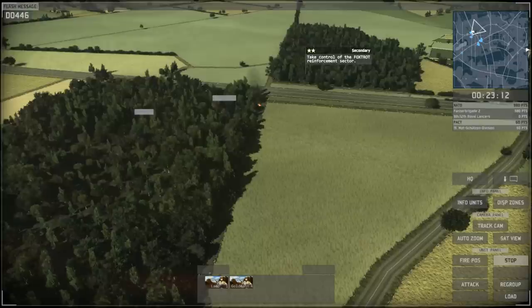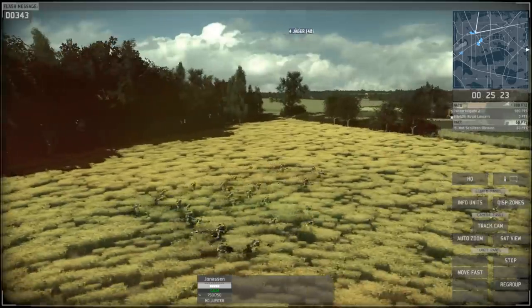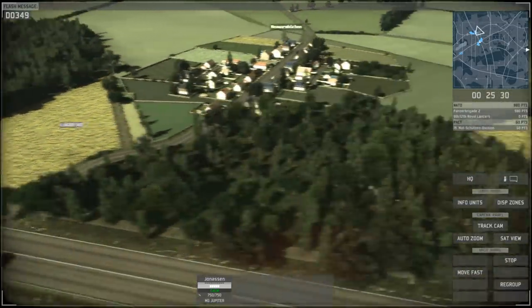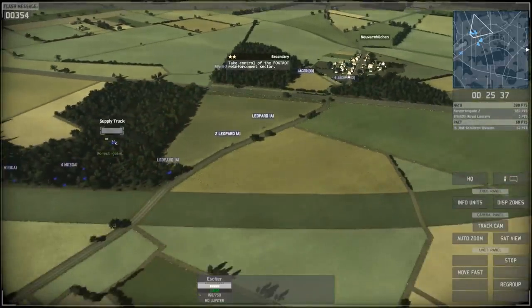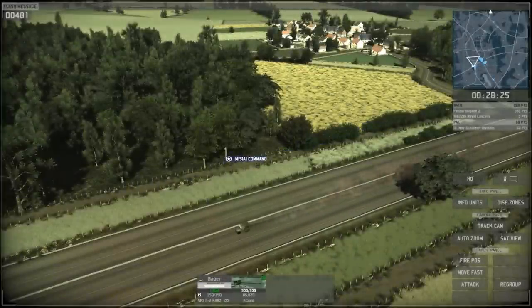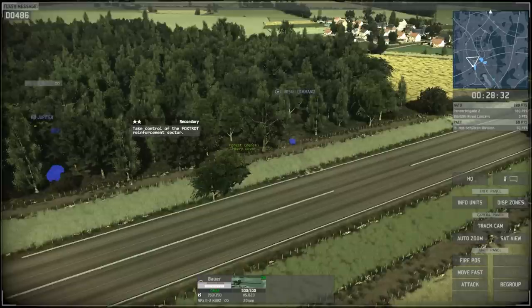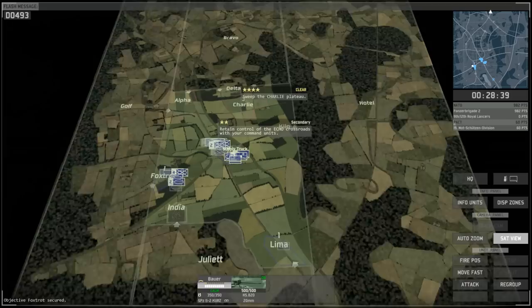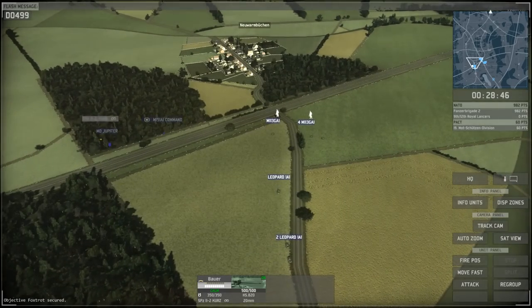I can take this place over and get command points off it. Those stars are important — at the end of each mission you earn command stars for accomplishing certain things, which go into your deck. The deck is what units you can use in a mission, whether in multiplayer, skirmish, or campaign. The more stars you get, the better units you unlock. I haven't been able to spend much yet because I foolishly spent command points on multiplayer before my deck was ready, and I don't have anyone to play with anyway.